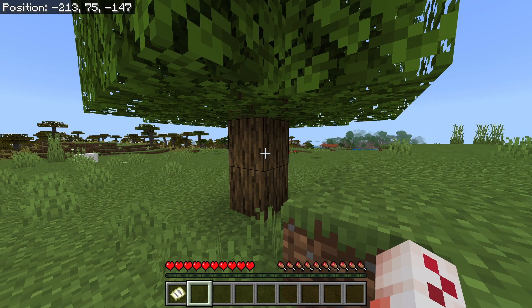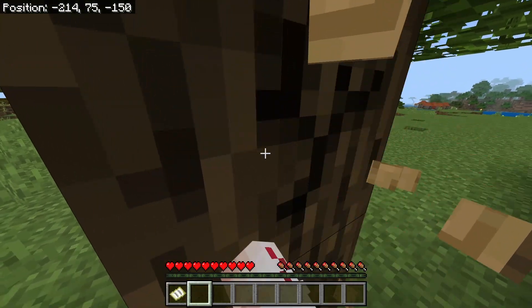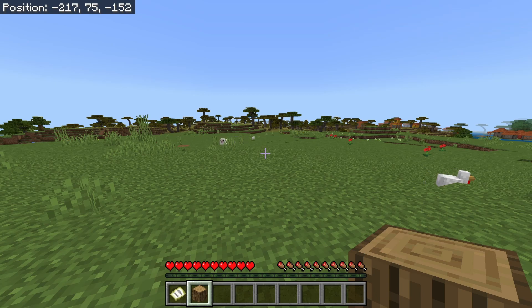The second achievement for this Minecraft achievement guide series is called Getting Wood. All you have to do is punch a tree until a block of wood pops out. The actual requirement for this achievement is to pick up the log of wood. But once you have the log of wood in your inventory, the achievement will pop.